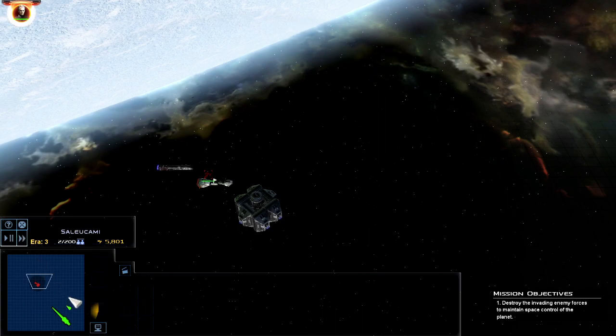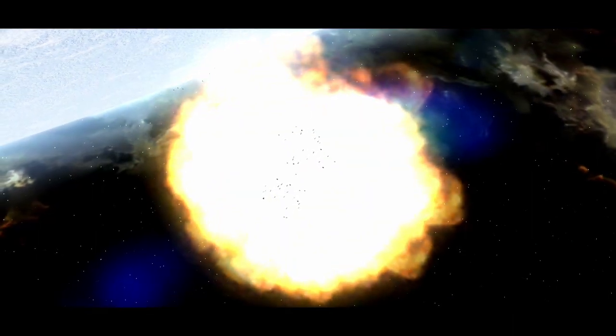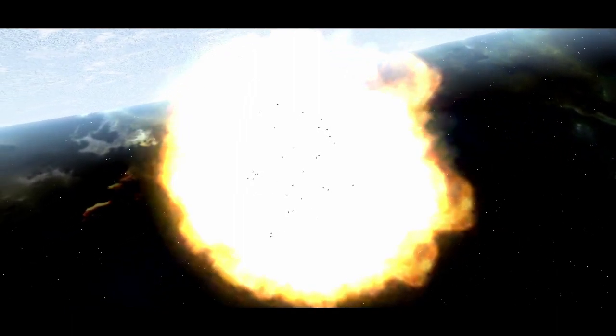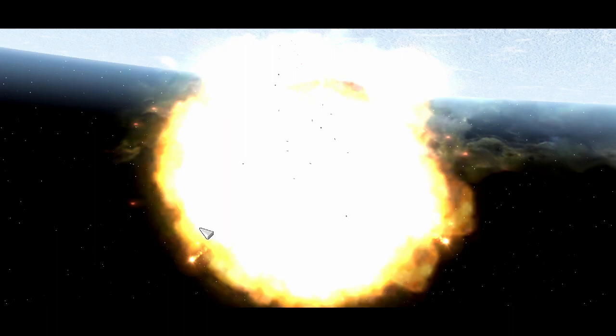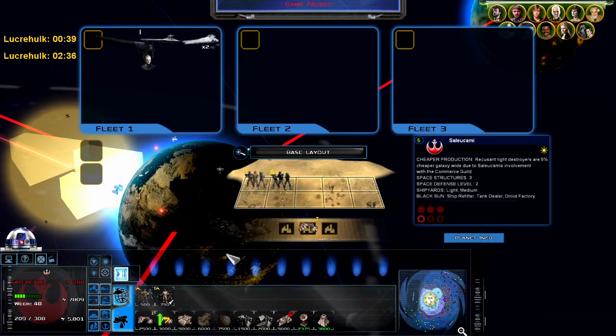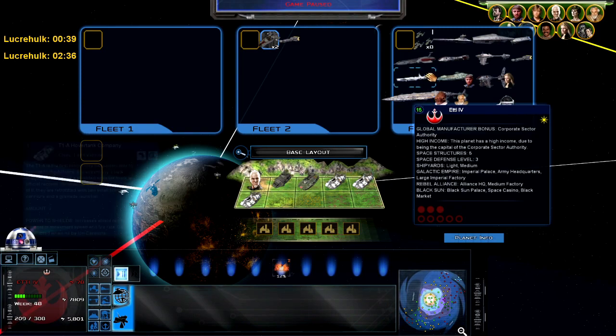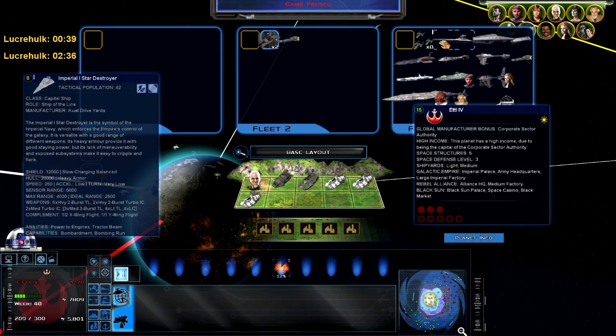Reinforcements en route. Construction complete. Retreat in progress. Enemy forces ahead. What we need to do now is get the relief fleet immediately. Yep, that's the ISD one mark.